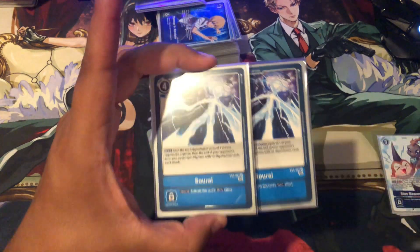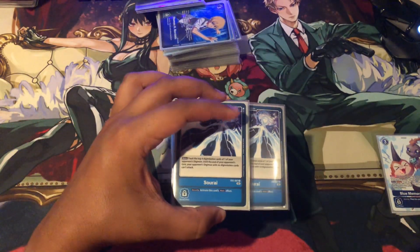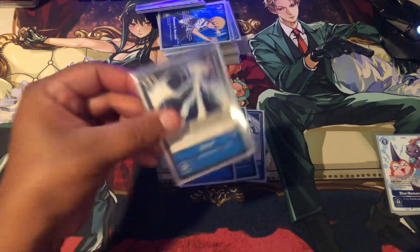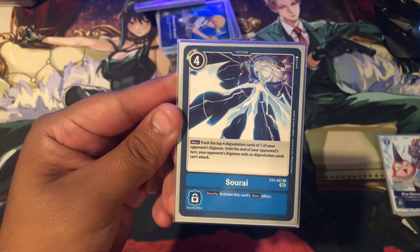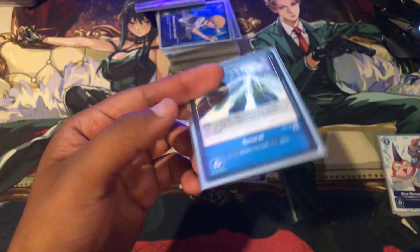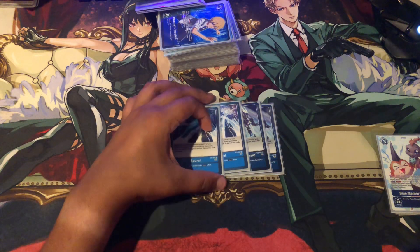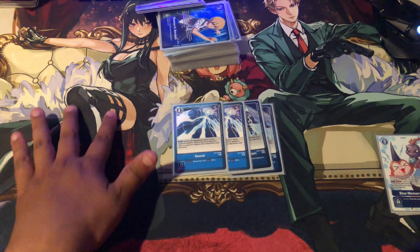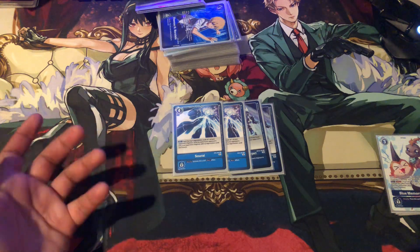He is playing 2 Sol Rai. This card is insane — this card wins you against Royal Knights. Royal Knights literally cannot kill you if you play this at the correct time. Trash the top 4 Digivolution cards of one of your opponent's Digimon, and then until the end of your opponent's turn, your opponent's Digimon with no Digivolution cards cannot attack. Hence why it's really good against Royal Knights. It's also really good against Shine Greymon — if they try to go into their Burst Mode and promote, they can't attack with them. When they promote it up it's treated as a Digimon, so they cannot swing and cannot get free Digivolves or that free trash from the Burst Mode effect, because they cannot suspend their Tamers by normal means.